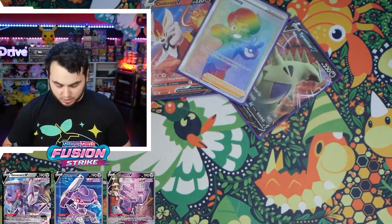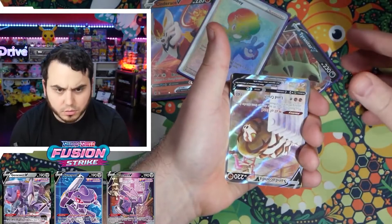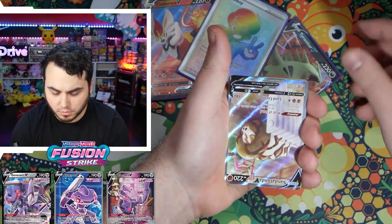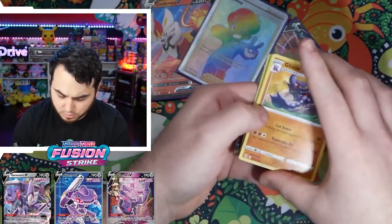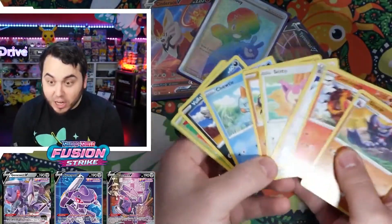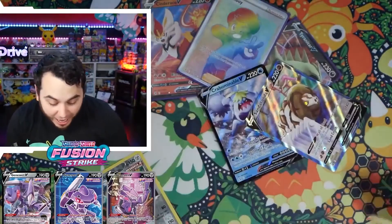I feel like we have a good chance to get it. I think with 12 boxes we have a pretty good chance. What - error pack, error pack, what? Error pack! Okay, I don't get an energy, I get an error pack.